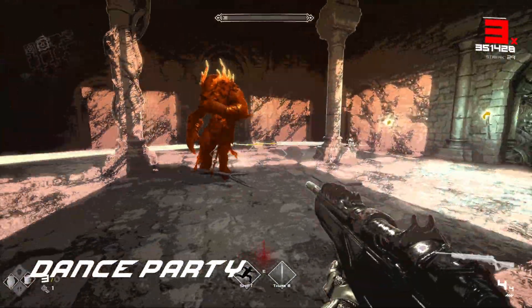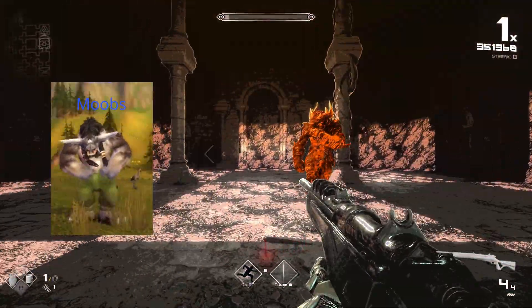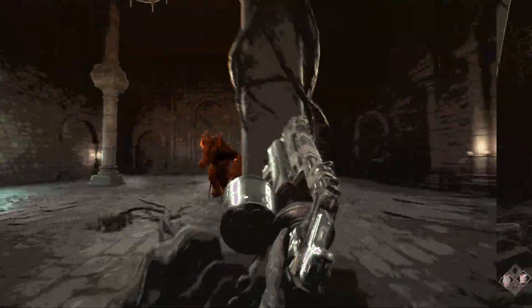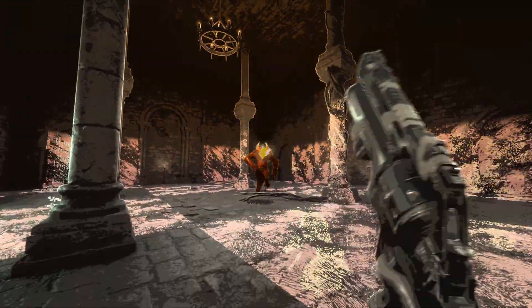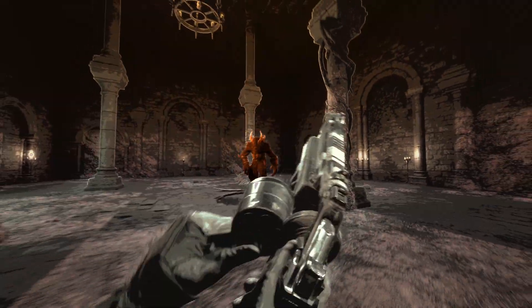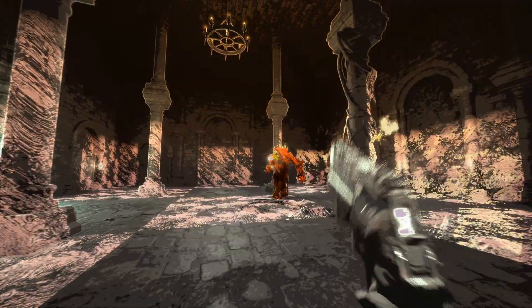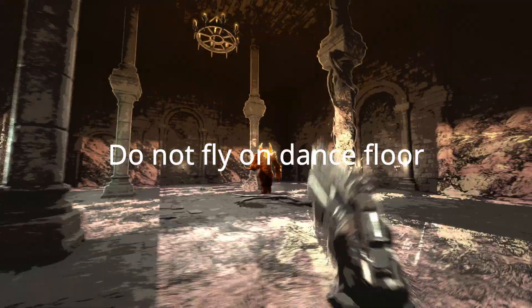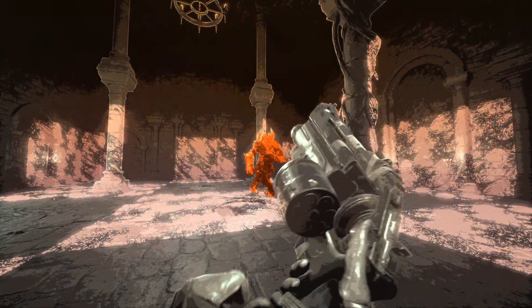Dance party! Fafnir starts busting out all the moves and dances in place like the wannabe tauren that he is. Meanwhile, the room's floor gets divided into squares like a chessboard. You have to stay out of the tiles that are lit up, which alternate every two beats. He does this four times, so 8 beats total. Also, fun fact: flying and jumping up in the air won't help you at all. You have to be in the square that isn't lit up on the beat that the attack goes off.